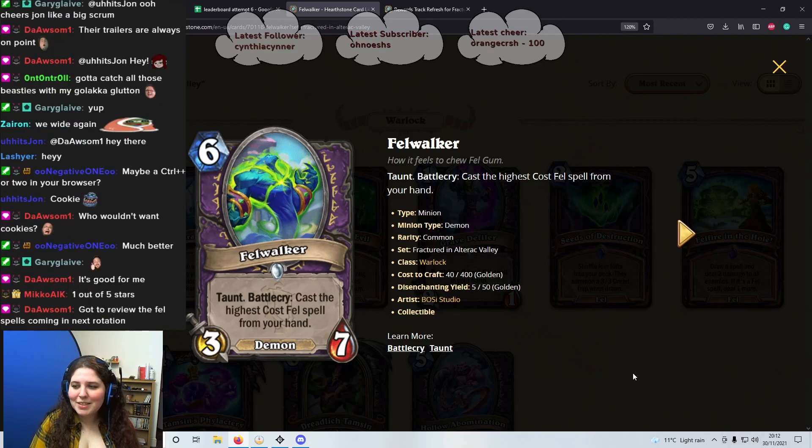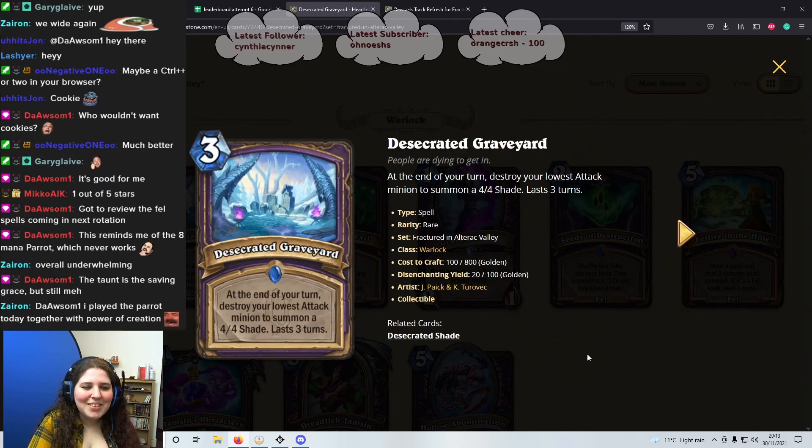Miko says 1 out of 5 stars. We need to review the Fel spells coming in next rotation — a good point. I think if you have a Fel spell in your hand this could be pretty decent, like even if you have Fel Barrage, that's quite nice to trigger because you can play this and maybe clear a couple of minions away. I don't think it's super amazing though because it requires synergy. I hate forcing synergy in Arena. I'm going to give it 2 out of 5 stars.